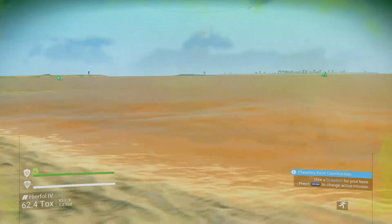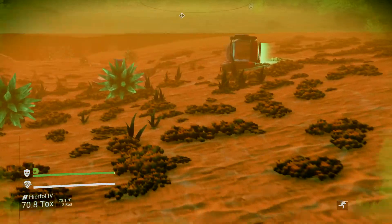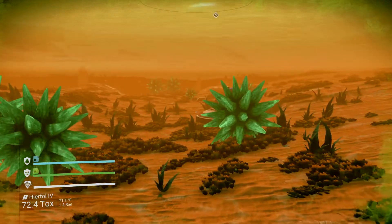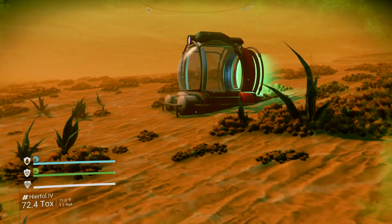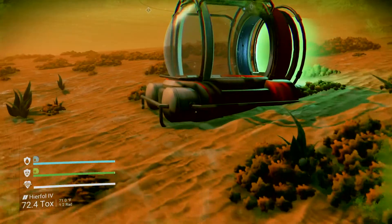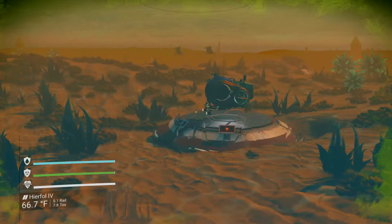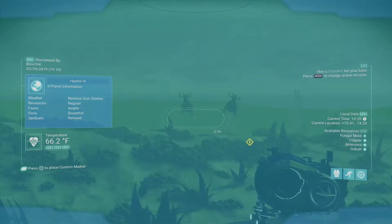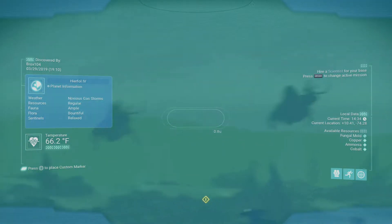One more thing I wanted to show regarding the oceans: you can start creating a base underneath the water, which is really neat — I'll eventually get to that. This right here is kind of a little building where you can get in and out of the water and hang out and observe things. There are some creatures there.